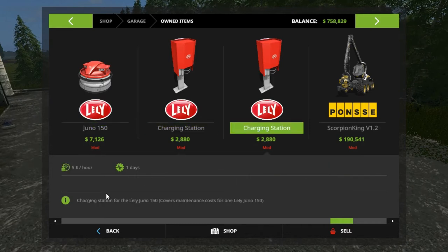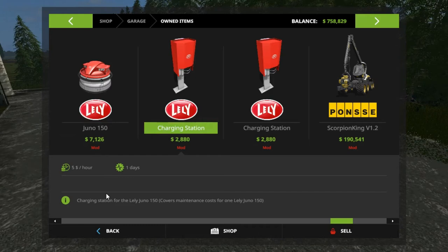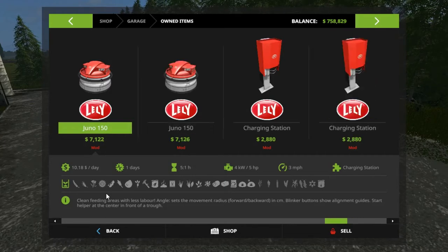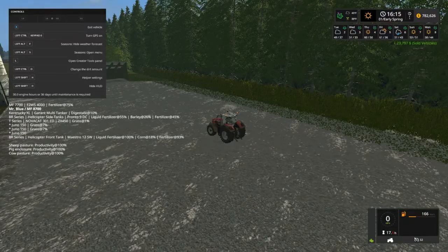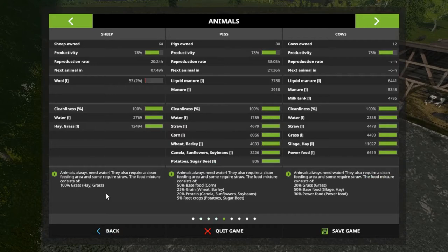I need to find out - we gotta buy another one of these and put it up somewhere because when we got this, it's paying for itself. It's five dollars an hour and it's paying for this here, so I gotta figure out where that's at. All right, you are sold. What were the cows needing anyway? Still ain't got no productivity on cows yet - 78 percent. I don't know why they're that low.